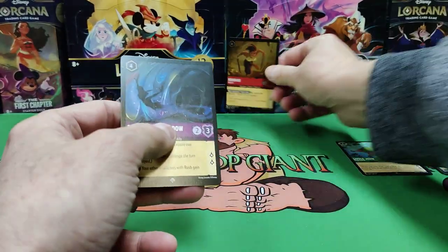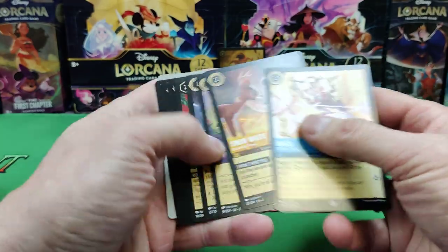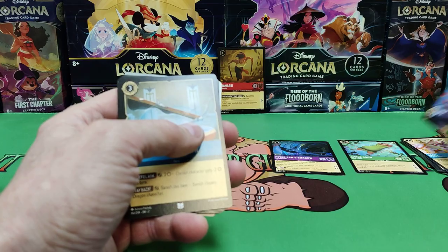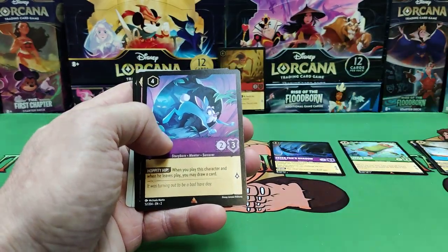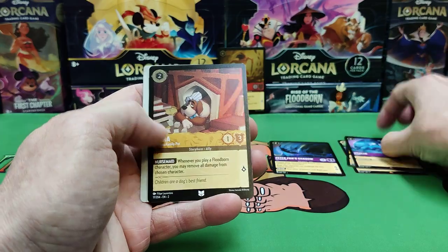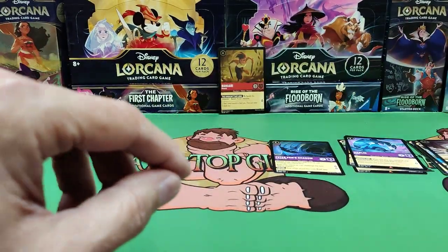We got a legendary — I believe those are legendary. So we got a nice legendary Namaari. Lots of nostalgia here if you ever watch Disney movies, which most of us have. We all have one of our favorite movies. There's Mulan, and then you're guaranteed a foil in the back slot of any rarity. So there's an uncommon foil — Nana the dog.